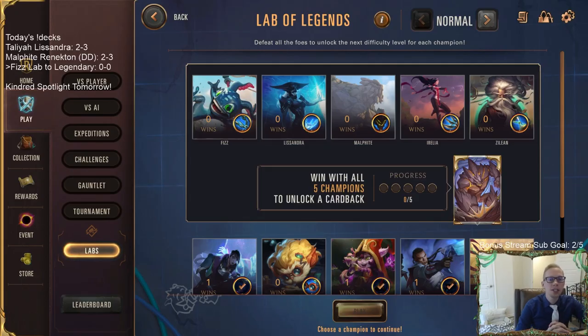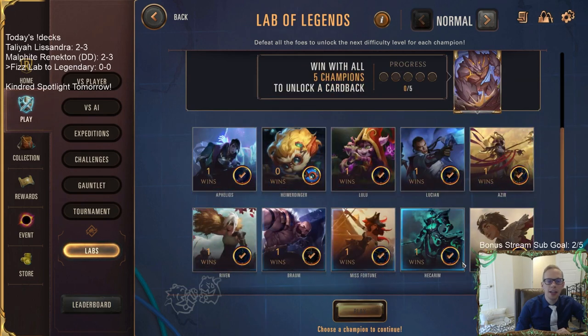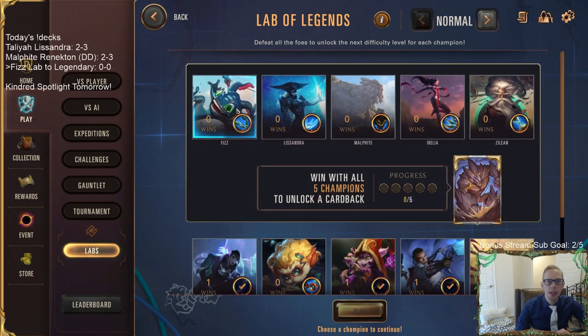Welcome everybody in Twitch chat and on YouTube for the new Lab of Legends upgrades. We're going to be taking Fizz all the way from normal to legendary. We got the new modes today - we already had these 10 champions and now we got five new champions. If you win a run with each one, you get the Malphite card back. There are new powers and new champions inside the game.